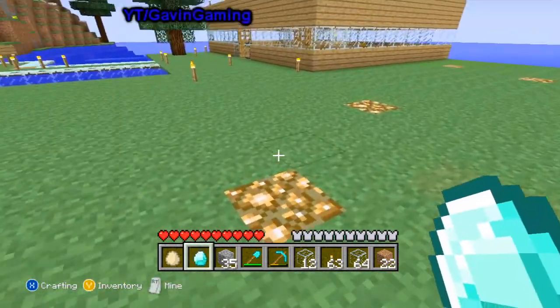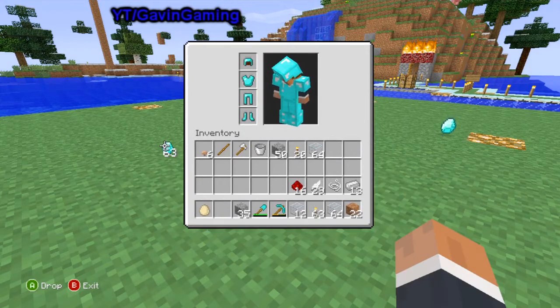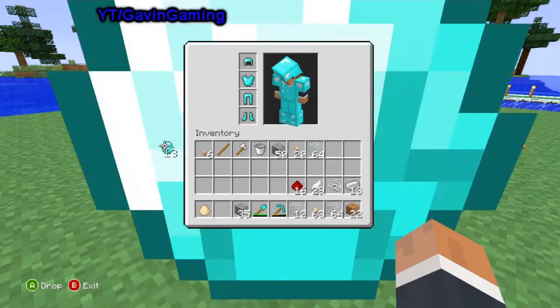Then you will have a diamond in your inventory. Throw it away, go pick up the one that's glitched, go into your inventory and it should say 64. You can throw it on the ground, put it in your inventory, or put it into your box — whatever you decide you want to do with it.